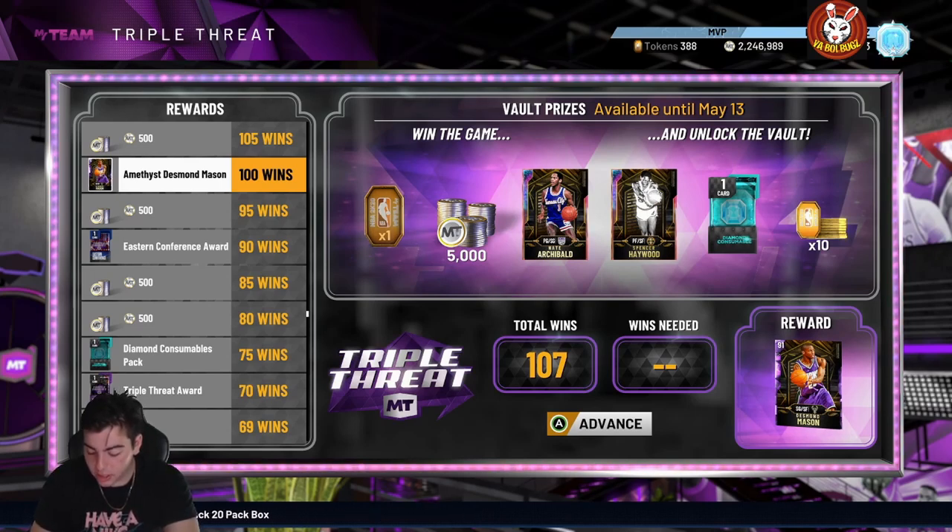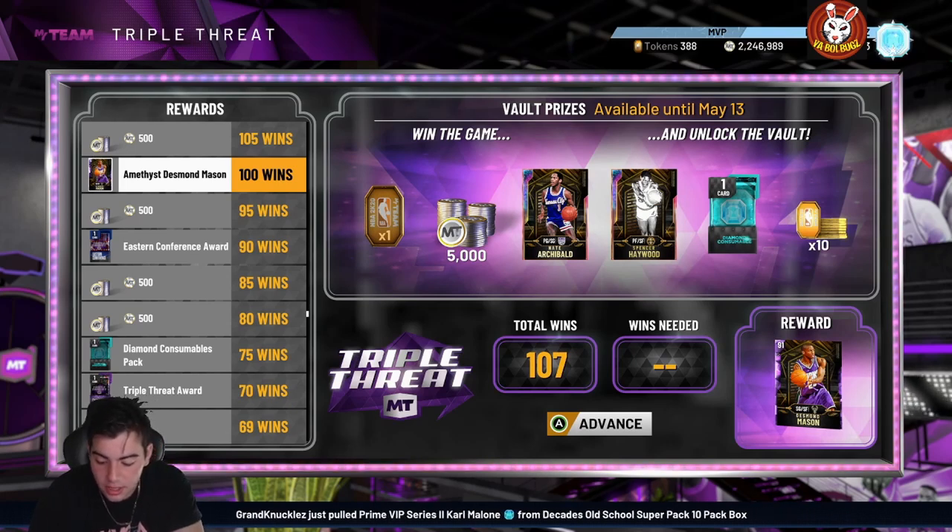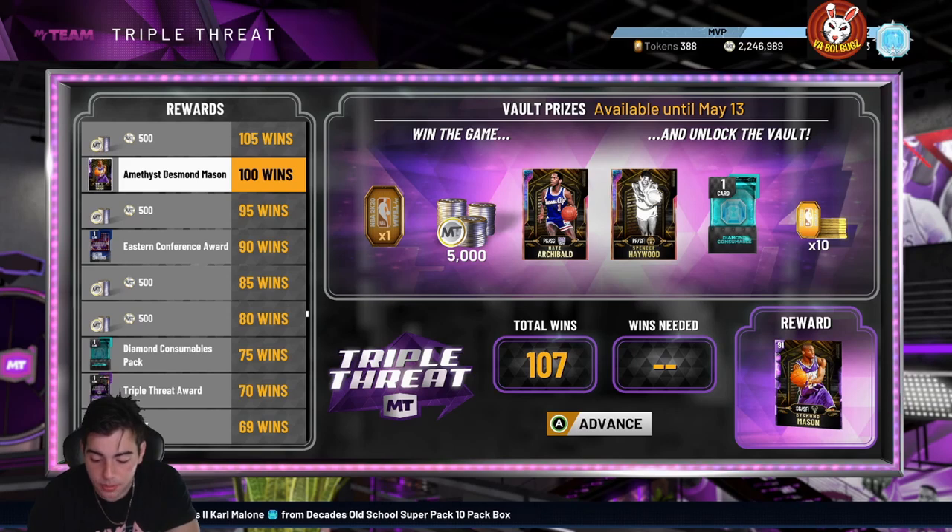He also has Hall of Fame clamps — he has every single defensive badge Hall of Fame, like 15 Hall of Fame defensive badges and five gold badges. He has every single badge on the defensive end, so this card is honestly a beast. Mel Daniels, power forward/center — this card's a beast. I'm gonna try to get him.